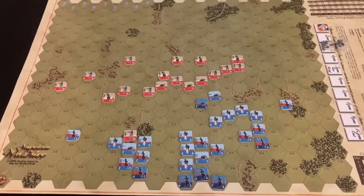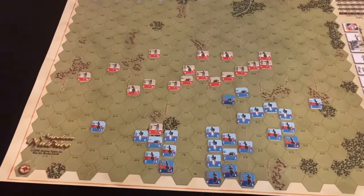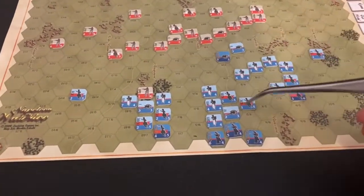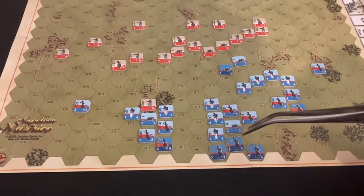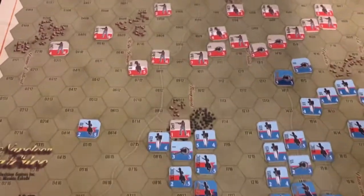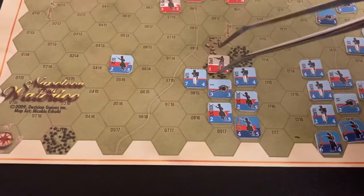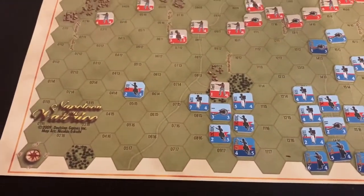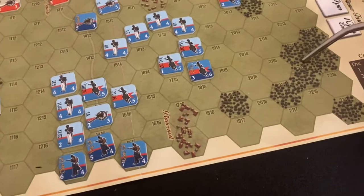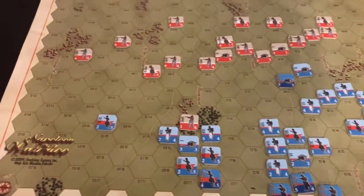Starting with the map, it's fairly small and fairly simple. There's only five types of terrain features. You've got clear hexes, you've got roads which function mostly to carry you through wood hexes up in the north, and there's actually one into the wooded area right before Hougoumont. There's woods, which are impassable. They're also blocking line of sight for artillery fire, and then there are roads in the woods.